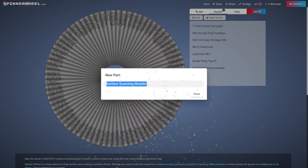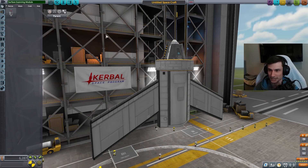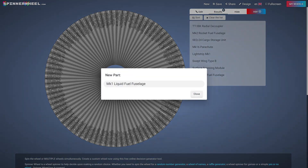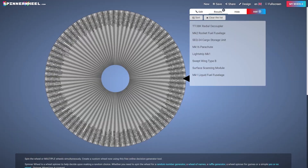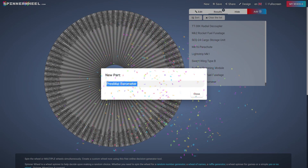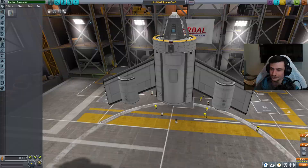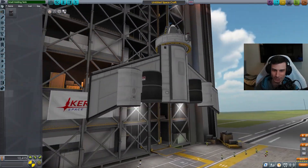Surface scanning module. We need to get into space first before we can start scanning things. Come on engineers, what are you doing? Give me an engine. That's looking pretty good, hey I like it. Barometer - we can start doing some science, so that's cool. But we need to get into space, guys. Come on. I'll go with it.